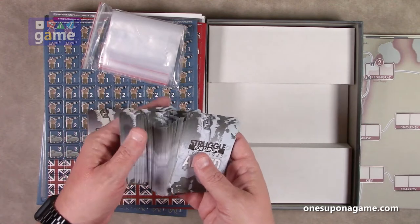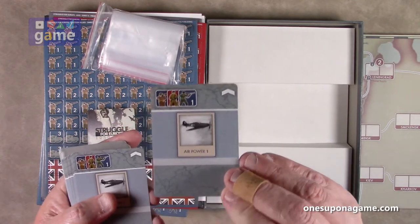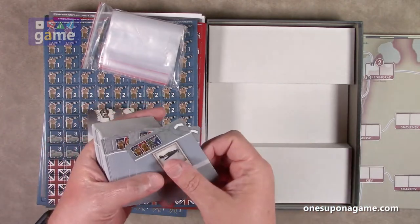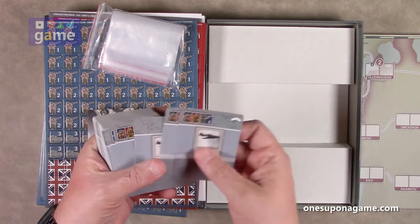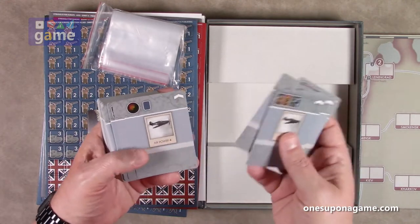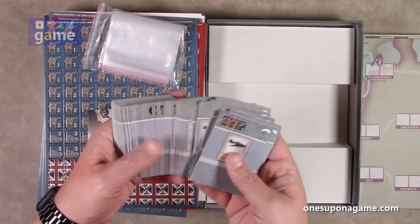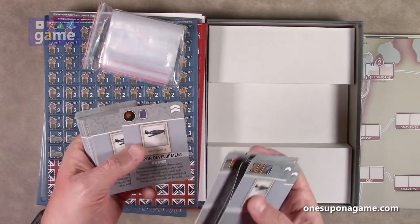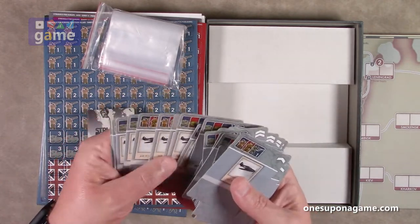Probably because you have three factions in the allies. They are good quality, very thick. They have that nice linen look without the linen annoyance — linen cards tend to stick together and you end up sleeving them, then you lose the benefit of the linen, so it's kind of a lose-lose situation. But these are nice smooth cards, so they separate very easily. We've got cards that say air power one, air power two, events, lend-lease, and so on. It's all icon driven except for some text on the events — air power cards, move operations, and so forth. That is your Allied deck.